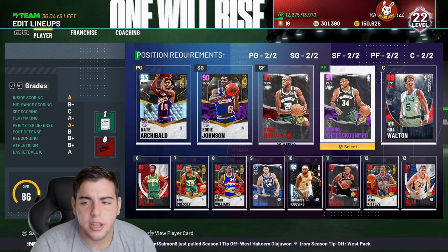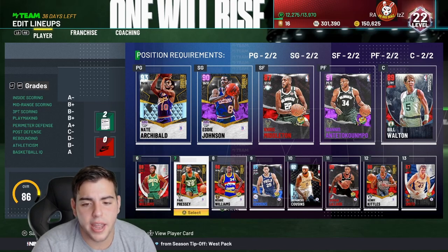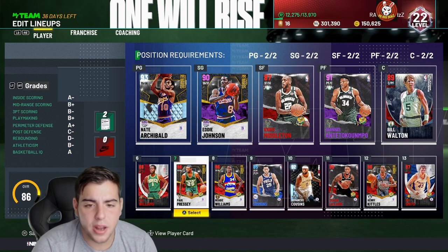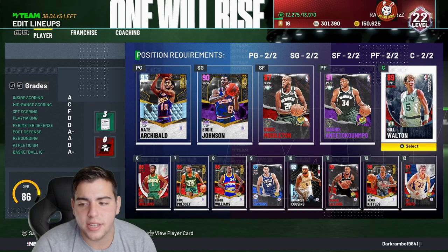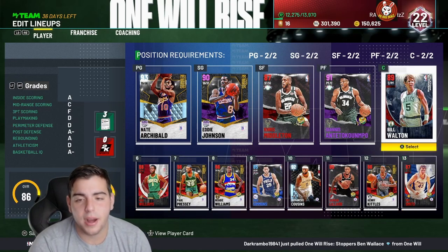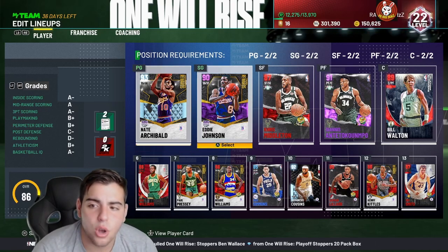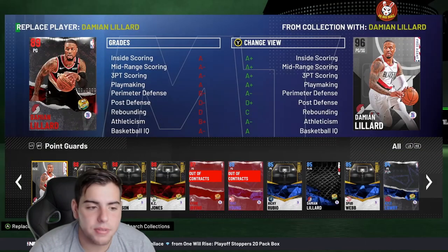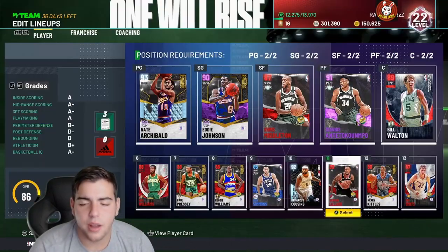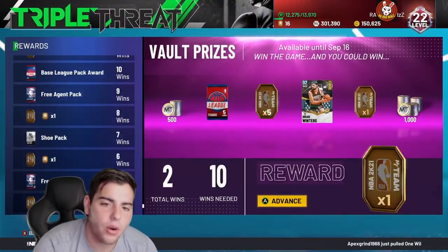Here's my current team: Giannis, Chris Middleton — about 60K — Bill Walton at 3K, Gus at 10K, Ben Simmons at 3K. This whole team is worth about 90,000 MT at this stage. Most cards are essentially free from rewards. Domination is definitely the first game mode you should grind.